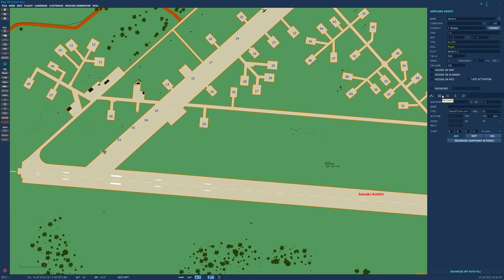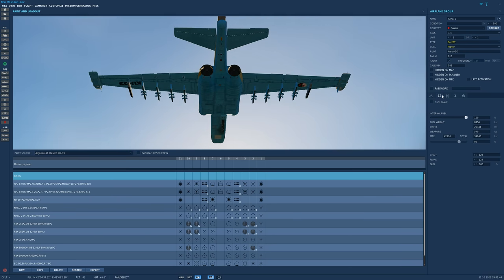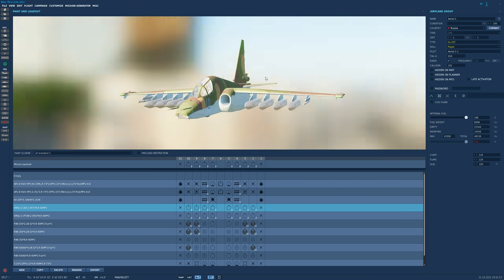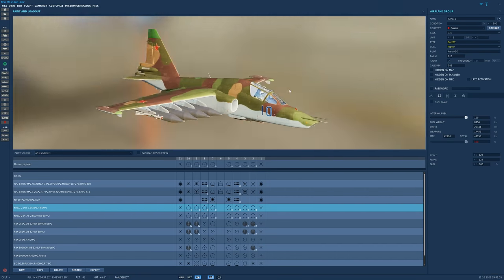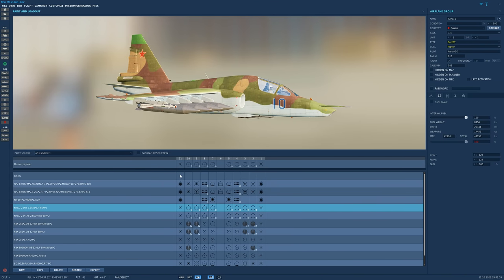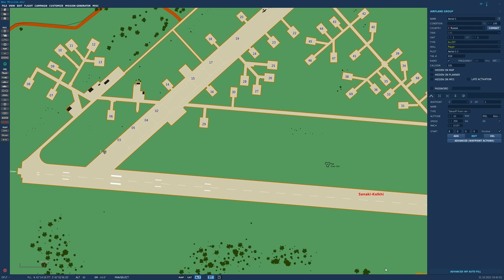If you wanted to add weapons, you do that from the payload list over here. You can right click on anything here to change your loadouts and whatnot. Your paint schemes are over here. You can click on this, drag it around with your left mouse button, zoom in and zoom out as well. We're not going to put any weapons on board, so we're just going to have a clean aircraft and that's it.